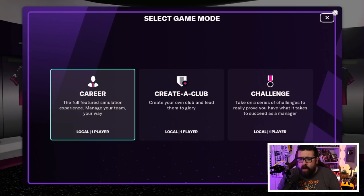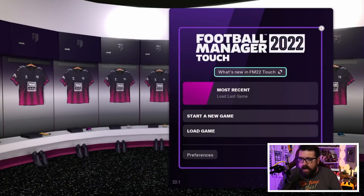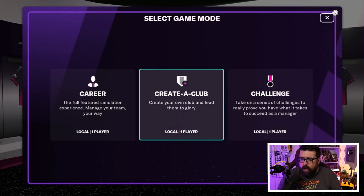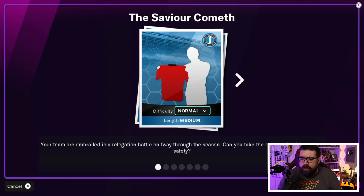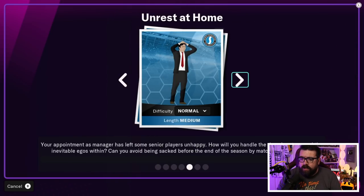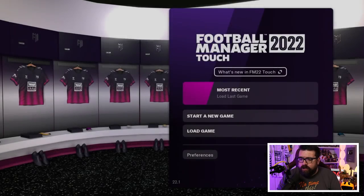Game mode wise, we have three options: we can do a career, we can do Create a Club, or we can do one of the challenges. No multiplayer on Switch, which is a little bit of a shame — there is just no option for multiplayer at all. So just local one-player options. The challenge mode has the same challenges that have been in FM Touch for years, and they're still available within this version of the game.